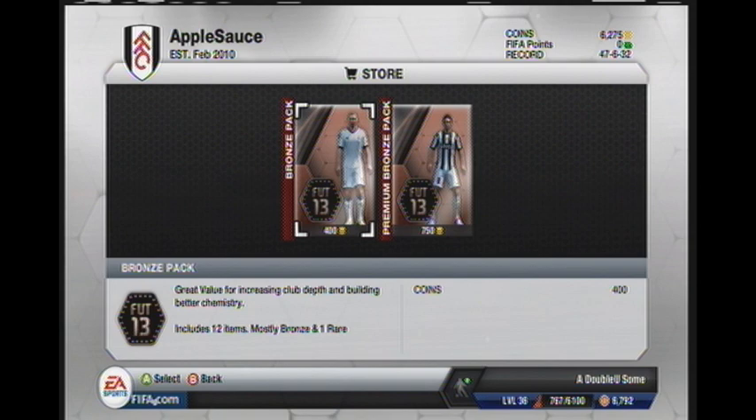That's one way you can start saving coins and not spending as much — by buying bronze packs for bronze contracts.